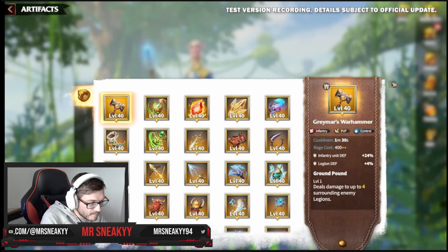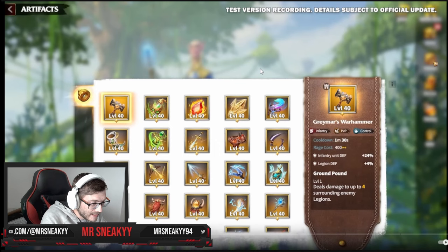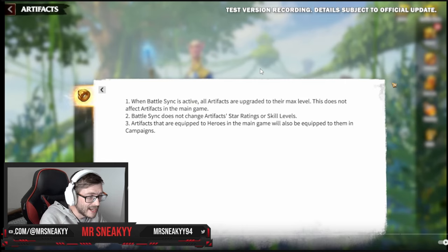The way artifacts work with Battle Sync: battle sync does not change the artifact star ratings or skill levels — it changes their level. So if you've got a level one artifact that is five stars at level five in skill, this game mode brings that artifact all the way to max level. Everyone's artifacts are always going to be max level in this mode. Your star rating and skill levels don't change, so depending on what you've invested in, that's where you get the power.